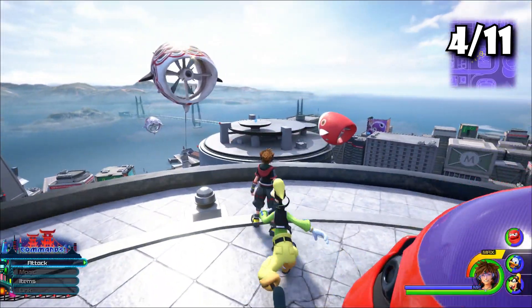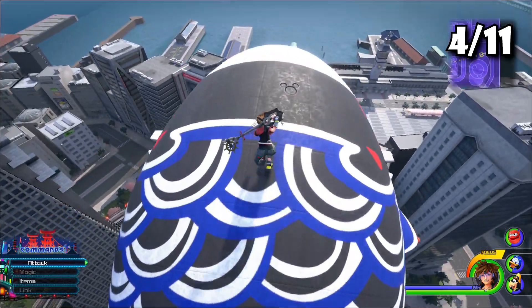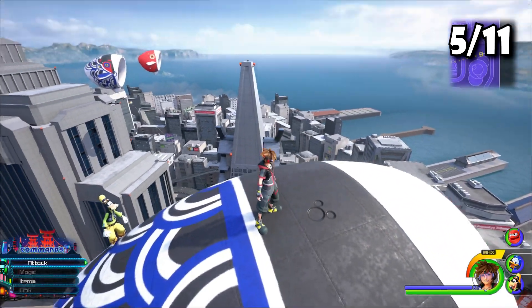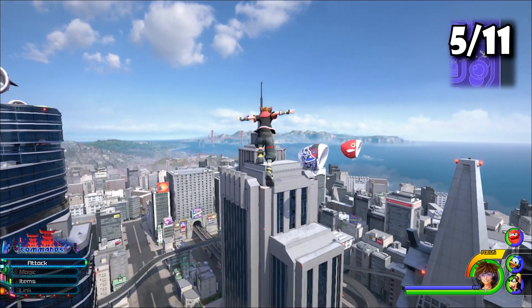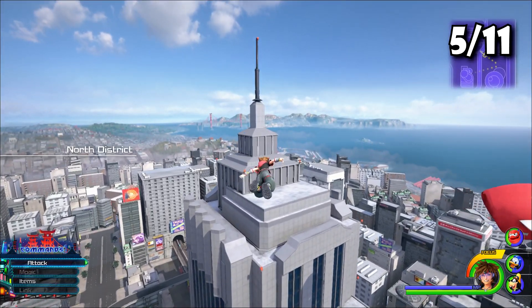Once you're done with that, look left of the lucky emblem and flow motion onto two of these little floating fans. On the blue, black, and white one, you'll find your next lucky emblem. Once done, make your way to the skyscraper with a giant needle on top of it — this should be in the north district when you spawn in.